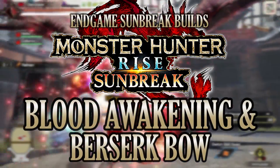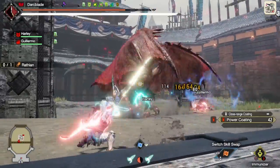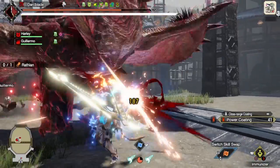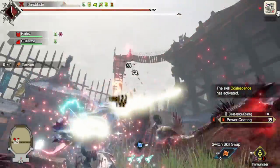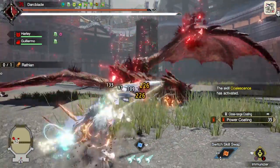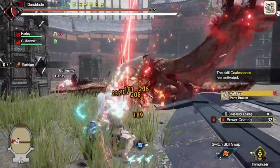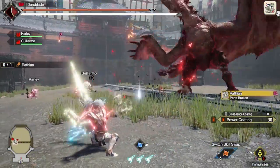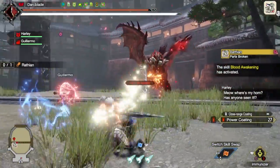Now what is an endgame build? Well, it's a build that is constructed from some of the rarest armor, weapons and decorations in the game. They also feature curious crafting, but it's not to the extent where the skill augmentations are the absolute rarest of the rare. However, these are endgame builds so they do have some of them. Now as always, if you find these builds or videos helpful, informative or entertaining, please consider liking the video as well as subscribing to the channel, as I try to bring you a variety of builds for a variety of different playstyles.